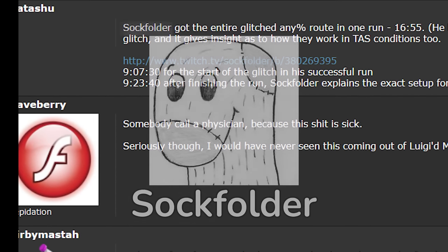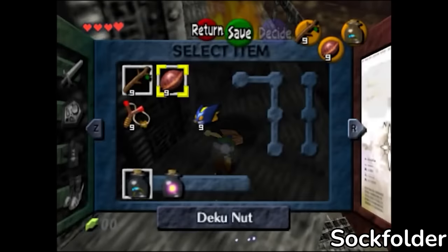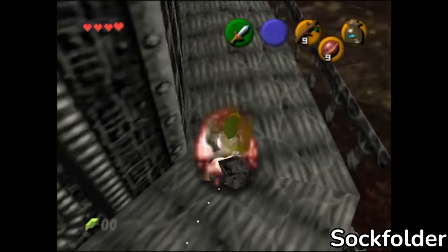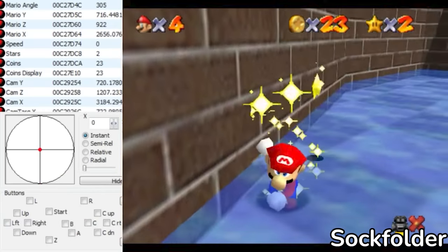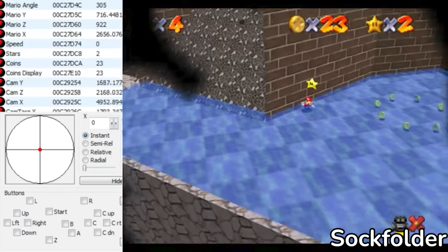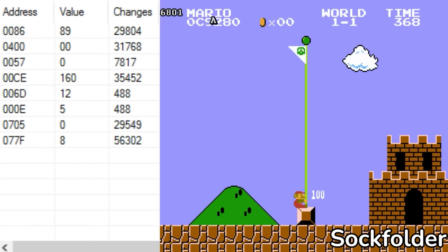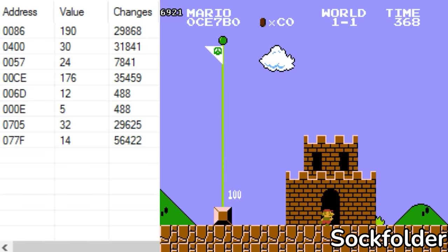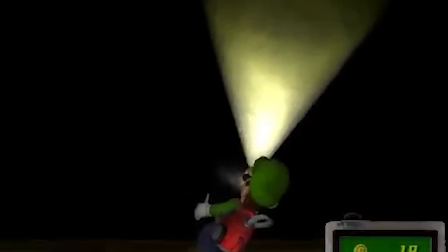This user's name was Sockfolder — a glitch hunter and TASer who at the time primarily worked on glitches and setups in Ocarina of Time. You may also know him as the person who created consistent setups for Cannonless in Mario 64 in 2014, and the flagpole glitch in Super Mario Bros in 2016. He's also made significant discoveries in other games, and Luigi's Mansion is no exception.